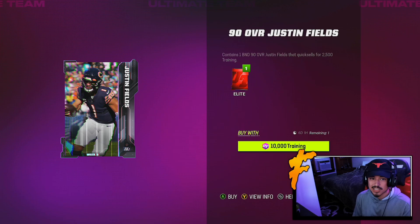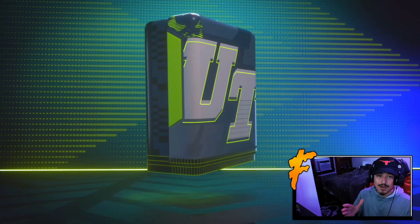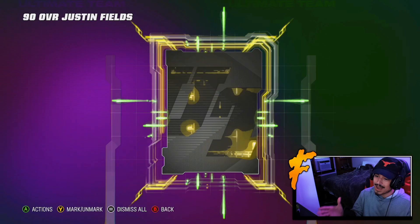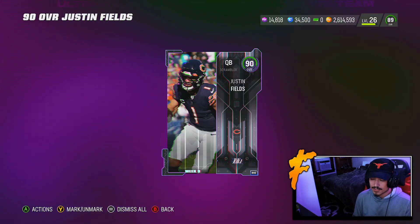I feel like they start planning that now, especially with Harvest rolling out. Justin Fields costs 10,000 training — according to Mutt.gg that can cost you about 120k. Keep in mind this is the day before Harvest so you might be able to get him a little bit cheaper, but Justin Fields looks pretty solid.